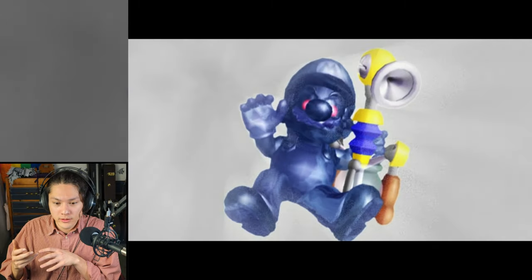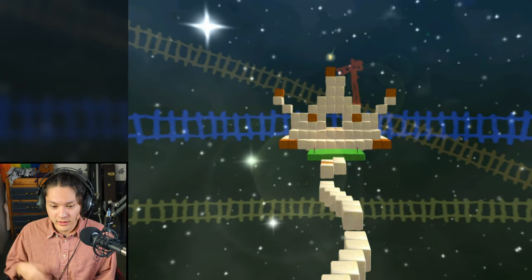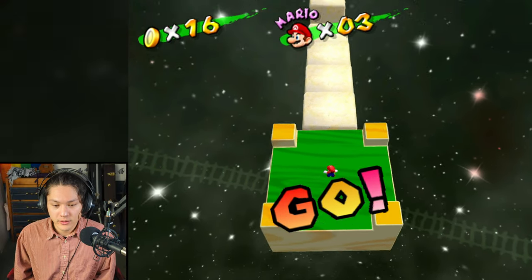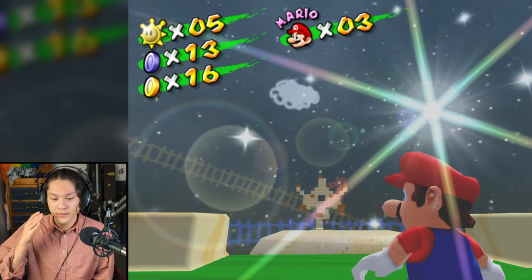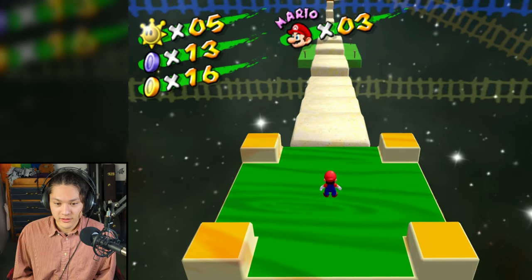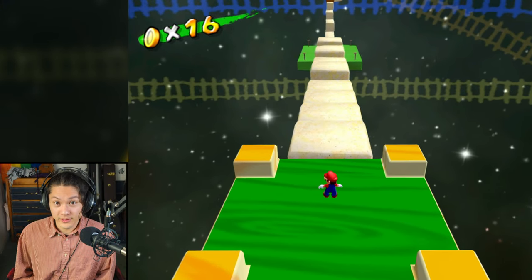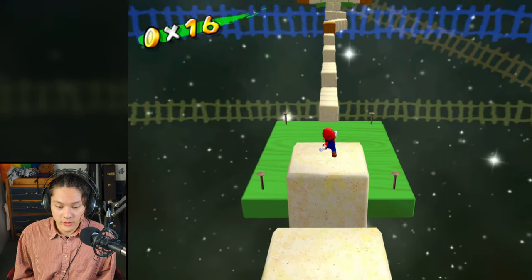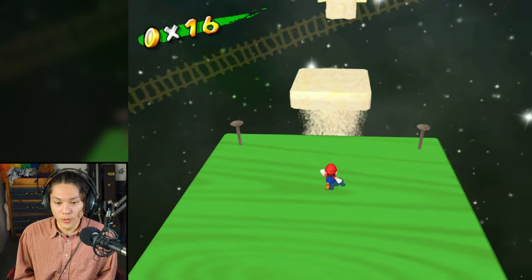That Shadow Mario stole my FLUDD machine. I transported to a different location. There's the shine sprite - I need to get there without FLUDD. Let's try it. Those platforms disintegrate.